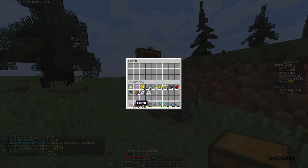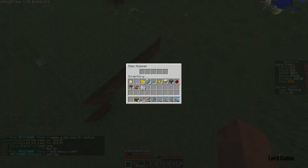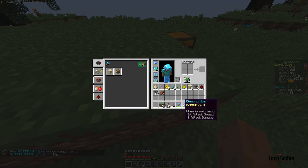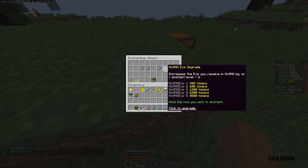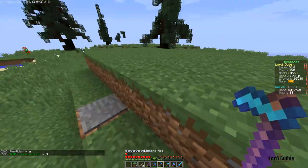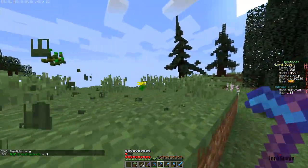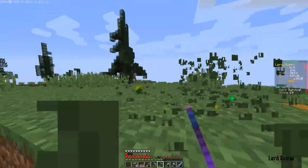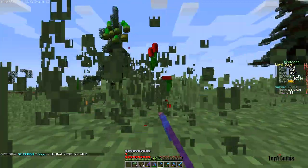Put a chest up and when you kill skeletons or whatever that'll fill up with bone meal. Then grab yourself a hoe and type /enchant — whenever you can get the skill you can add MCMMO to it which gets you even more XP. Just go sideways like that. The reason you want to make the grinder smaller is just so you can reach all the grass.